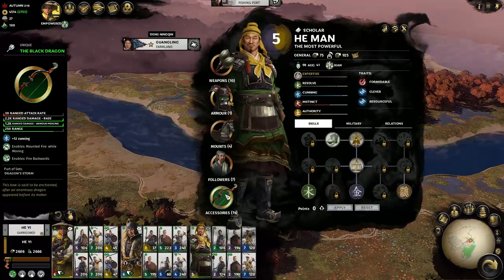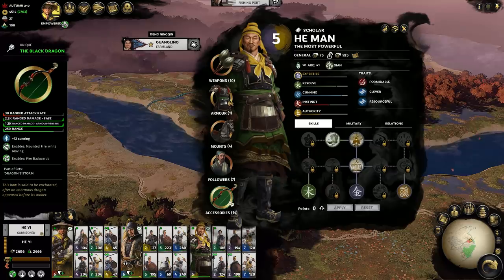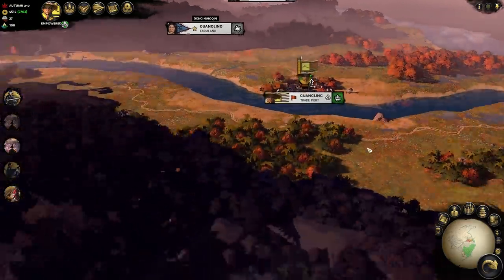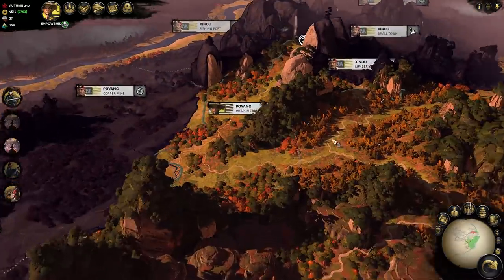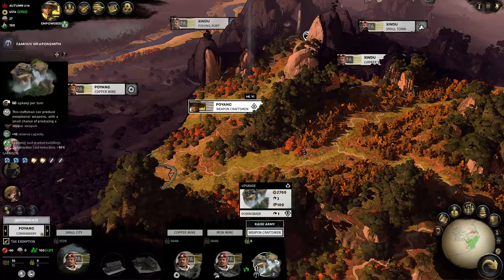Any magpies watching might be drawn to this bow over here — the Black Dragon — which we acquired from our weapon craftsman. These settlements have a percentage chance of dropping weapons we can equip onto our characters or sell to other factions. In fact, Huru Yi also has one. We're going to upgrade the building chain here, which increases the percentage of a weapon drop.